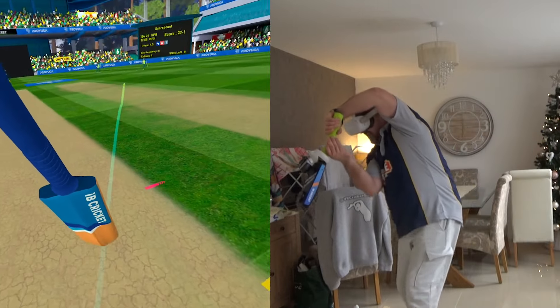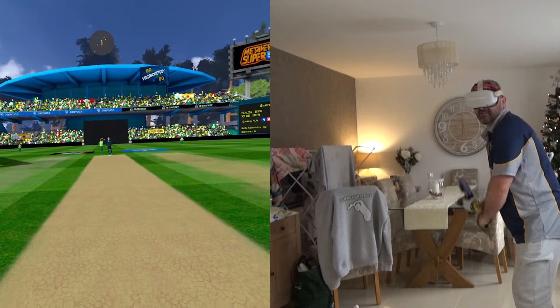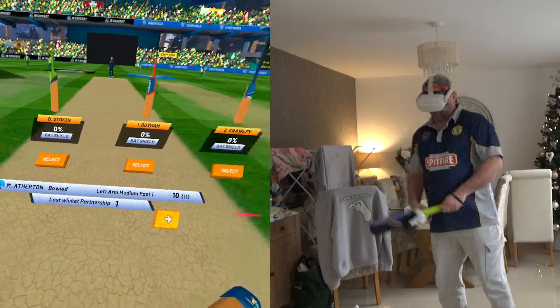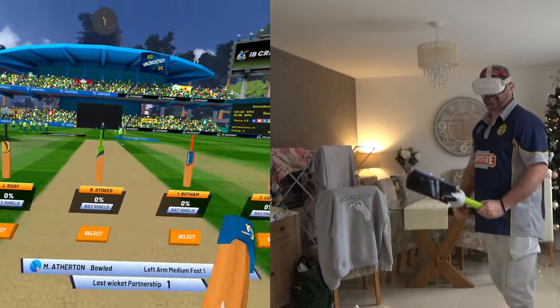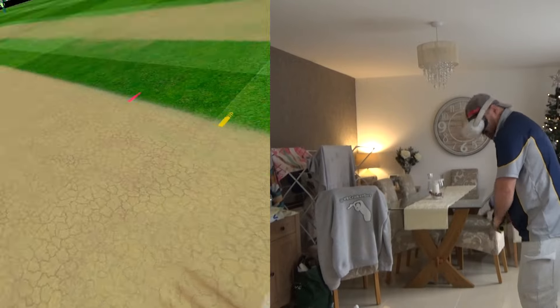And another one there. And bowled again - Atherton bowled for 10. 27 for two now. As I predicted, the medium fast bowler will pick up the wickets just because of the amount of movement they generate off the pitch.